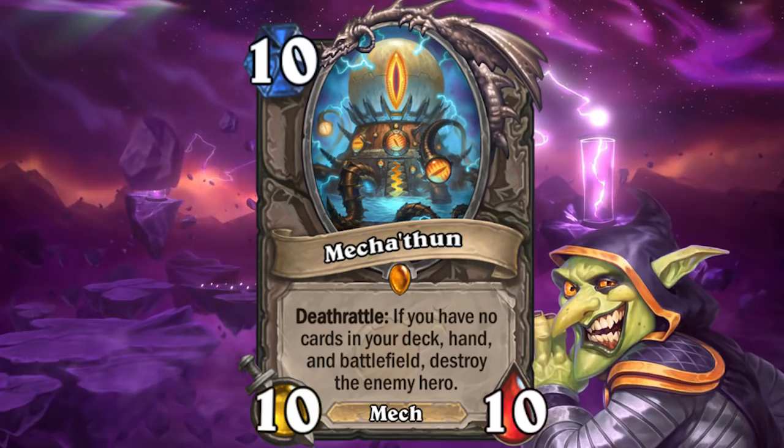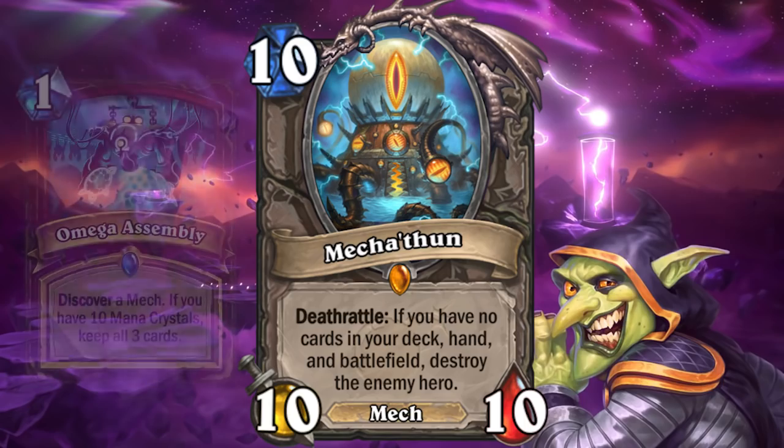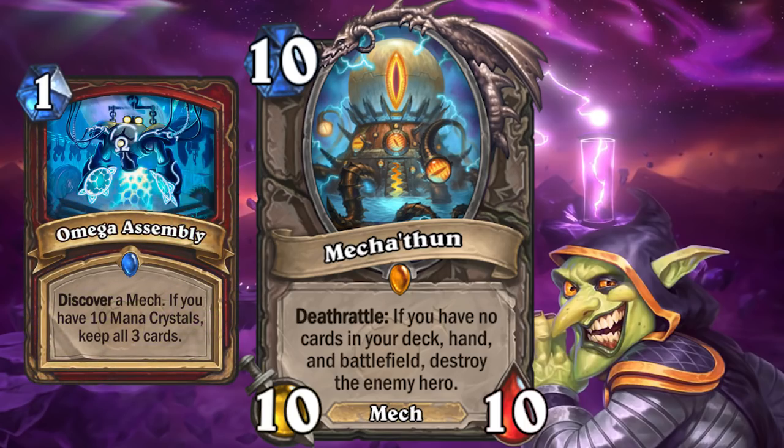Deathrattle Priest or Big Priest could also include this card, and they don't even need it to survive the first go-around — instead they can just resummon it later. Mecha C'Thun is also a mech, so it can also be discovered by mech decks for some crazy random endgames.